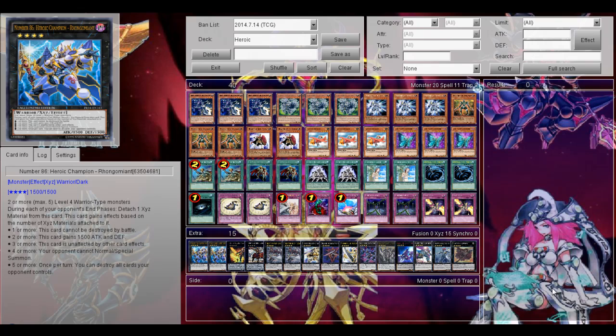This deck is extremely aggressive. You want to bring out your Number 86 Heroic Champion with as many materials as possible. Of course it's a play that requires a lot of resources, so you have to be very careful with this deck, but of course you have a lot of other plays as well. It's the main monster you want to bring out in this deck.